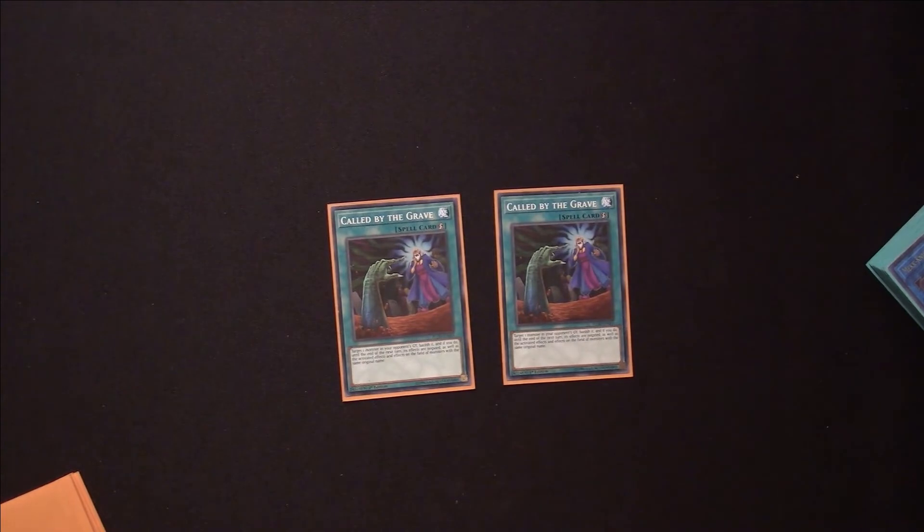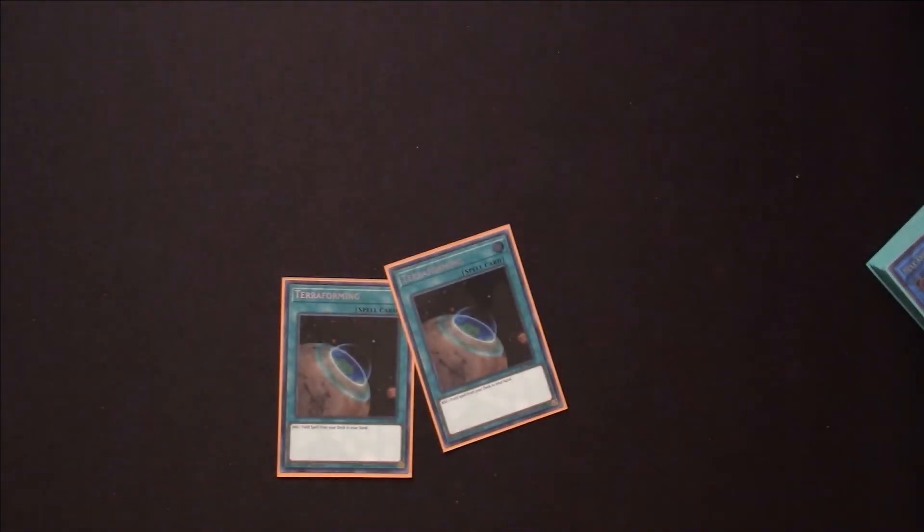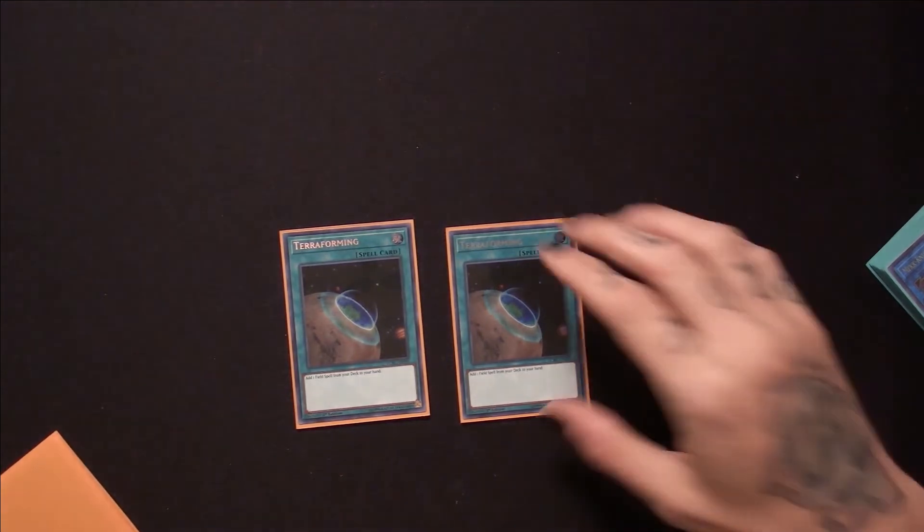Two copies of Called by the Grave — not really much to say, no explanations needed. This card is just great for any deck, stopping hand traps and disrupting just about anything. I run two copies of Terraforming as well — I want to use this card to get Magical Meltdown to my hand as quickly as possible so I can get my Invoked plays going. I can only run it at a maximum of two, so there are two copies to get my Field Spell to hand as soon as I can.